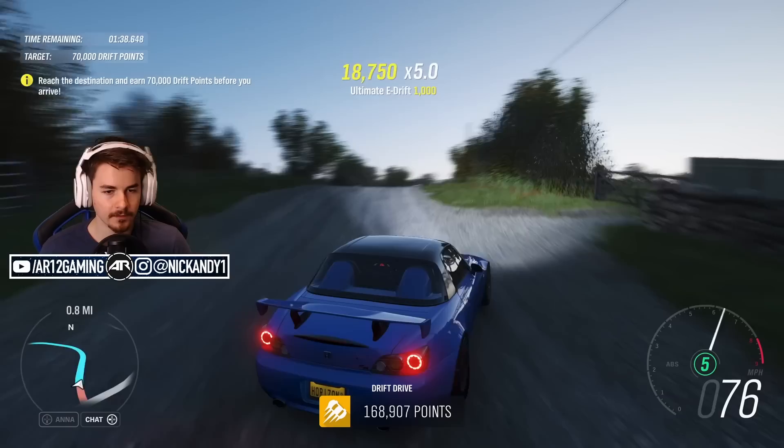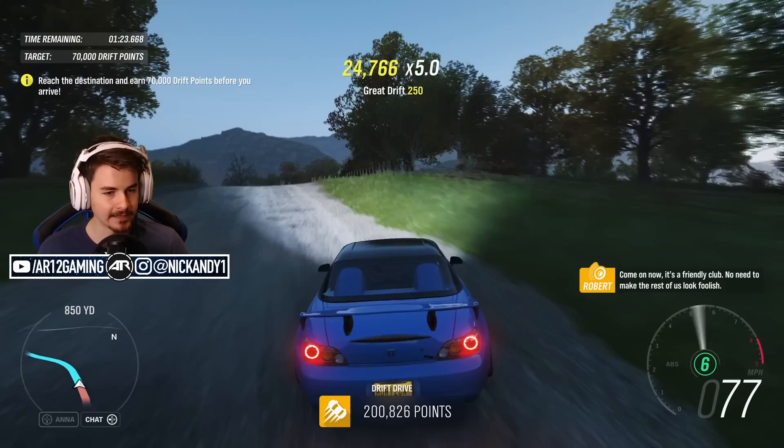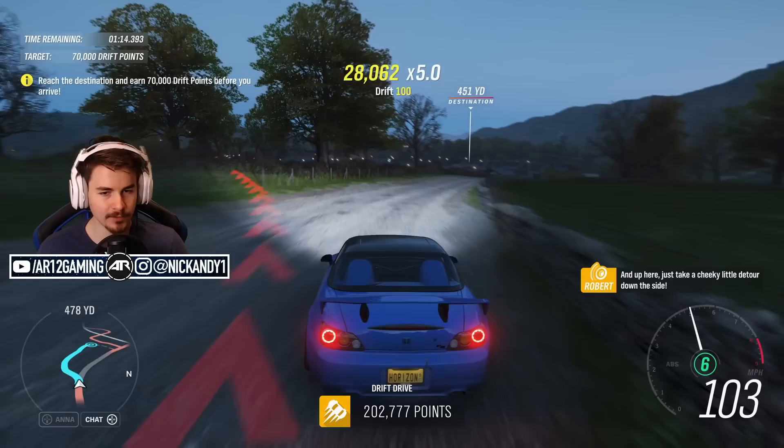Seriously, now I'm drifting off-road? Why would you make me do such a thing? Holy shit, the wing physics - that is so crazy. There's our 200k - now we can just sprint it to the finish line and we're good. Yeah, that wing is freaking out. I didn't know that was in the game - that's crazy.